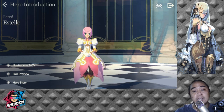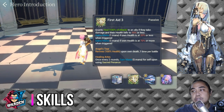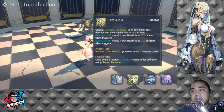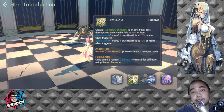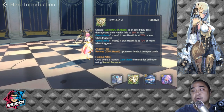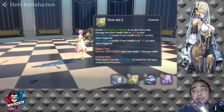Her first passive skill grants a heal of 100 Attack to an ally if they take damage and their health falls to 20%. This is her A3. It also gains mana if her own health is at 20% or less when triggered, and if health is at 70% or more when triggered.